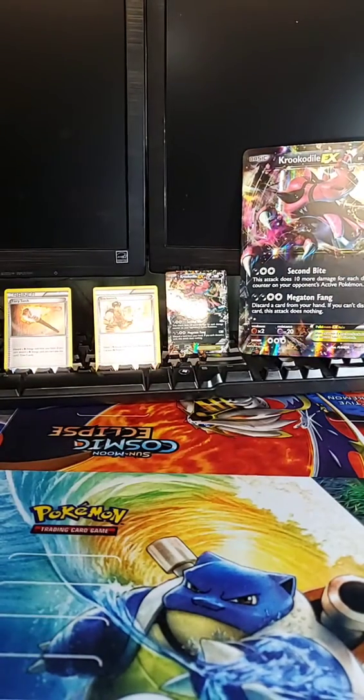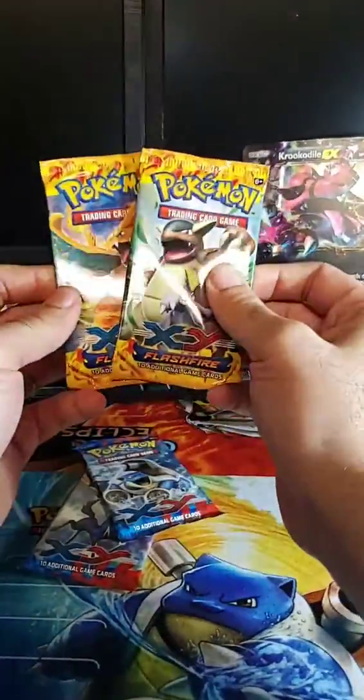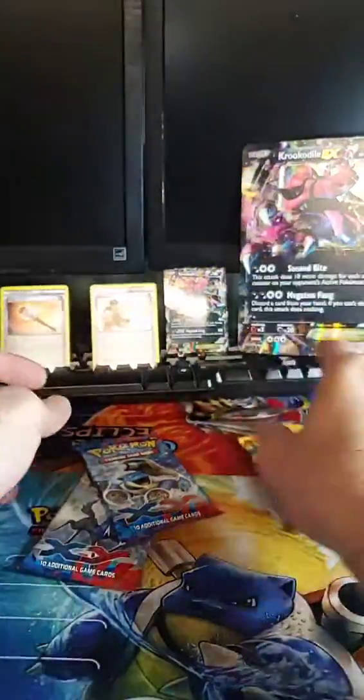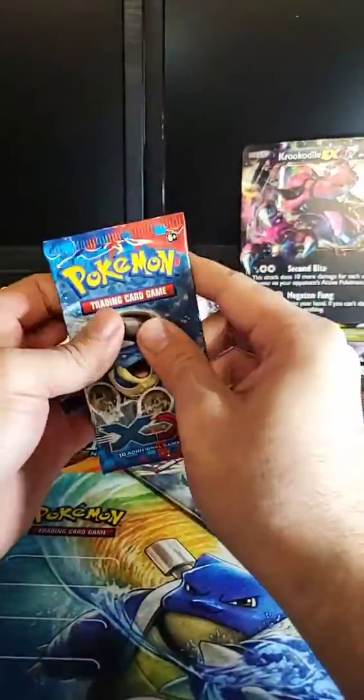Here is the big promo card, and here are the booster packs that come with it. Looks like we've got two Flash Fire packs with Charizard on one, Kangaskhan on the other, then we've got the Blastoise pack and what I believe is the Xerneas pack.